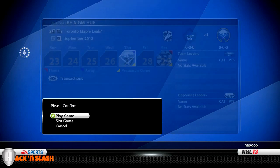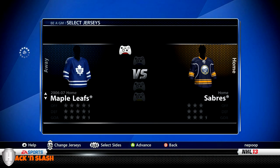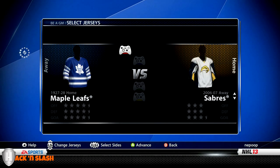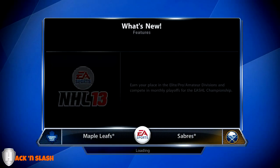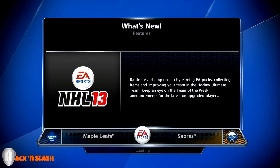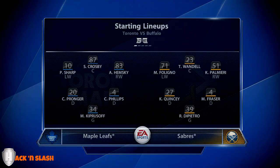I usually like to play a preseason game or two, see how things are, and then set my team up from there. Let's do this preseason game, see what jerseys they've got here. Oh Buffalo, why do you have to have that? All right, let's do vintage St. Pat's jerseys. I played the demo quite a bit, still not really used to the game, still sort of stuck on the physics of NHL 12.